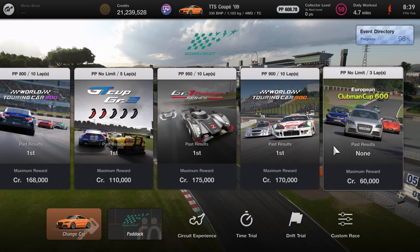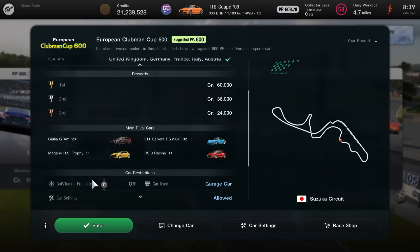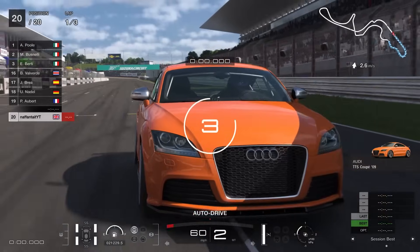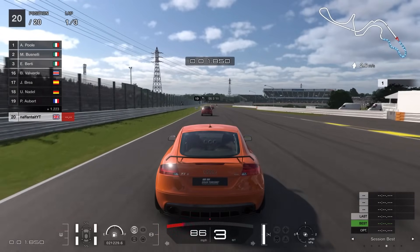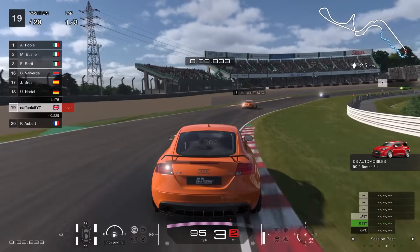Next up we have the European Clubman Cup 600 — three laps at Suzuka. Maximum reward for this one is 60,000 credits. Overall, this is going to be the longest event of the bunch, and that's not really saying much. It's only made longer because Suzuka is longer than the likes of Laguna Seca or Tsukuba. These are all going to be three-lap sprints. It must be a road car set from one of the European countries. Your typical main rivals are going to be the likes of the Giulia, some Porsches, and some of the hot hatches from European countries. Definitely a much better race if you're not going for the overpowered route — suggested PP is 600, and that's what we're going to do here with the Audi, just over that 600PP limit running sports softs and some relative upgrades.